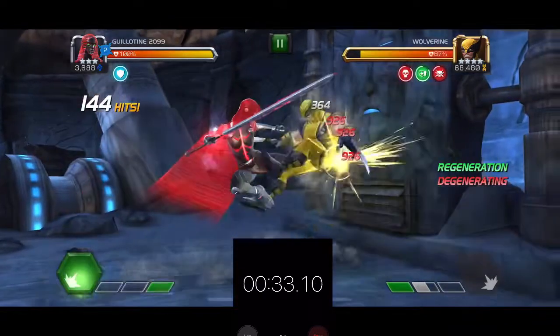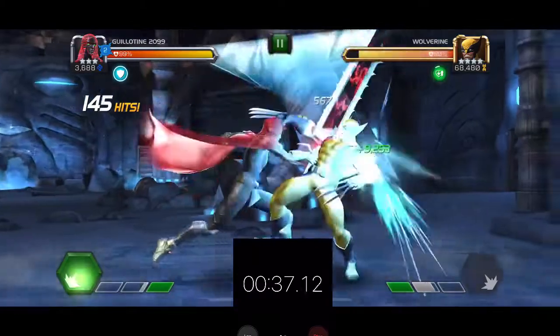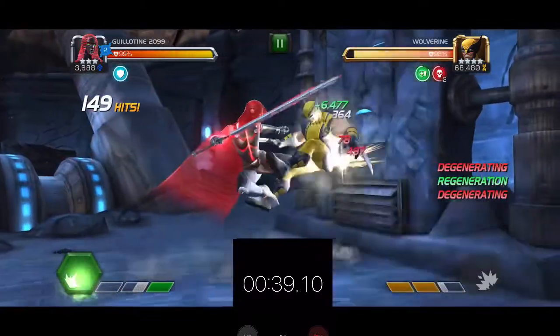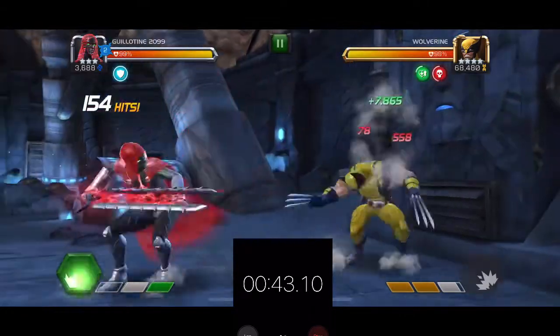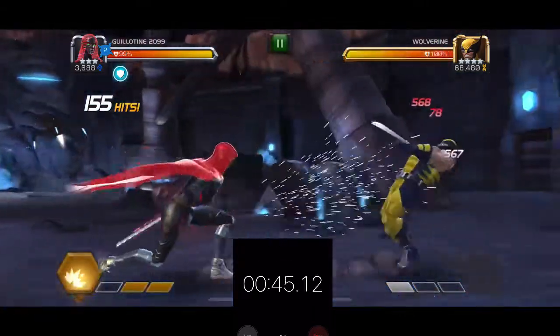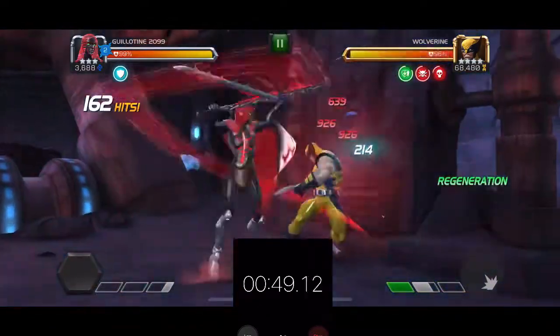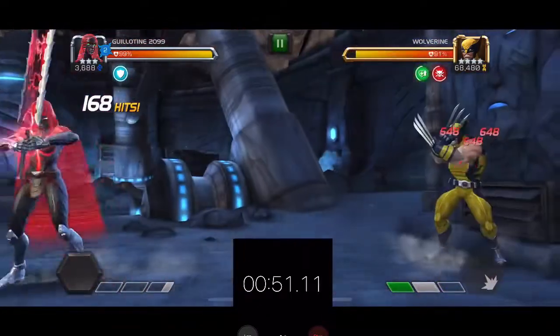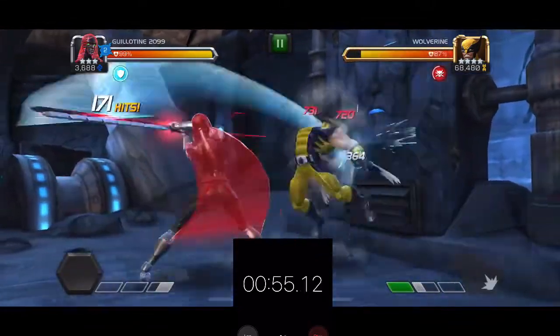When he gets that regen and goes up a few times, no big deal — remember, you're building your combo meter right now. For this Wolverine fight you want to get it over 200 and then you're going to see a lot of magic happen. Just pay the specials out as you would — throw SP2s to build up your combo meter, and that's pretty much it.